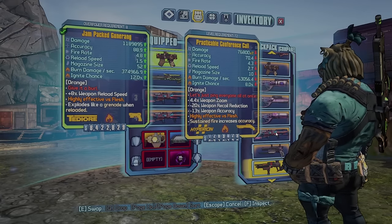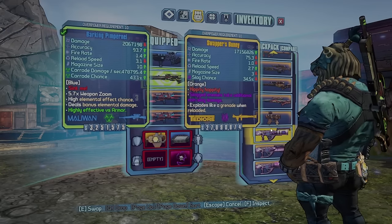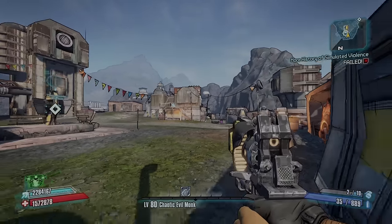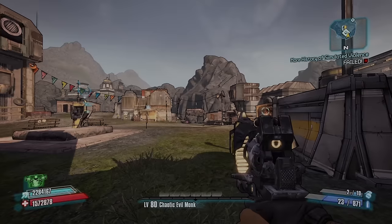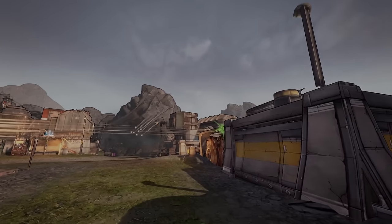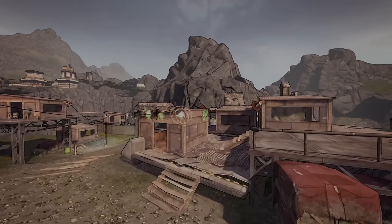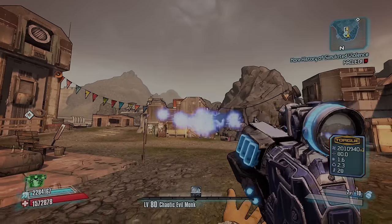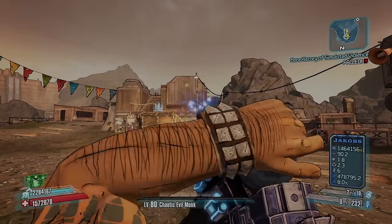The next glitch is the Element Swap glitch. This works with any weapons that have projectiles, such as the Uncomptahgian, the Interfacer, or the Twister. To make your weapon do a different element — for example, corrosive — you shoot the first weapon, then shoot a corrosive Conference Call before the bullets hit. The Twister bullets are now doing corrosive damage even though they normally do shock.